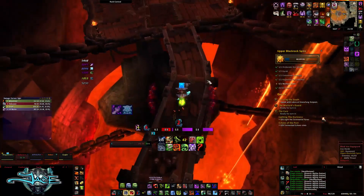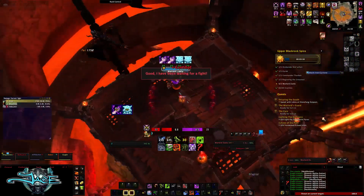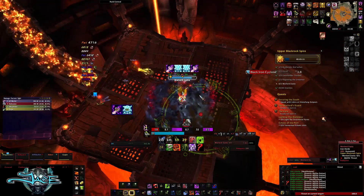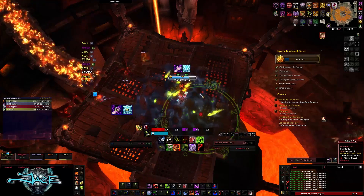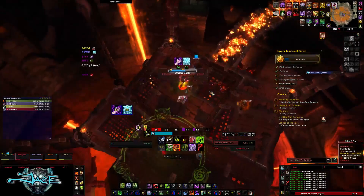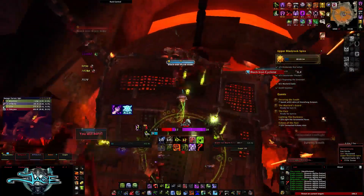Go ahead and pre-pot, use Lust, and use every single cooldown you have on her right at the start. She does the same things as on heroic — her Bladestorm on a random player. She no longer knocks your tank back in challenge mode, so you don't have to worry about positioning or getting knocked off the platform.